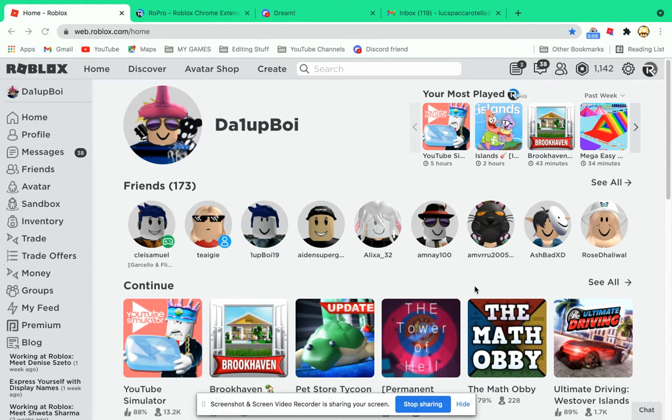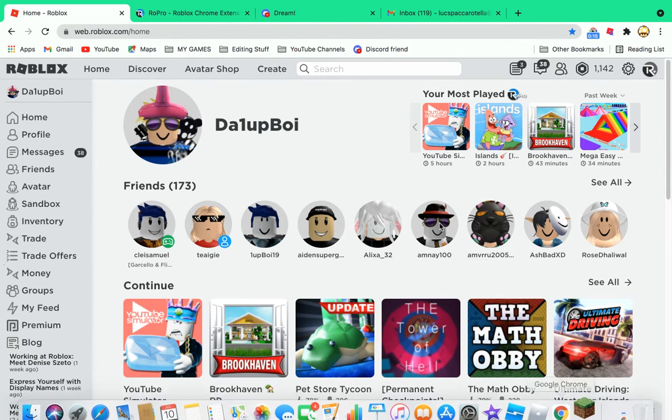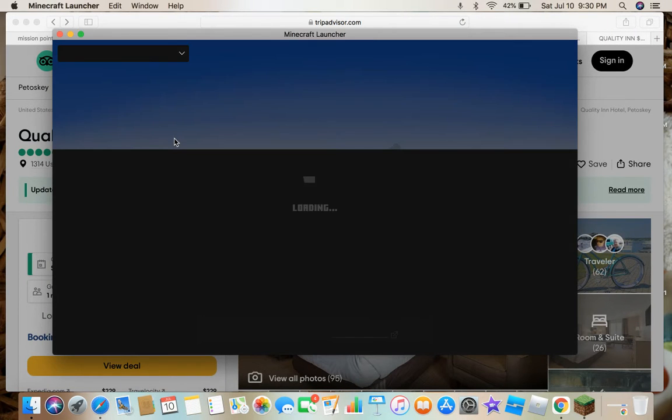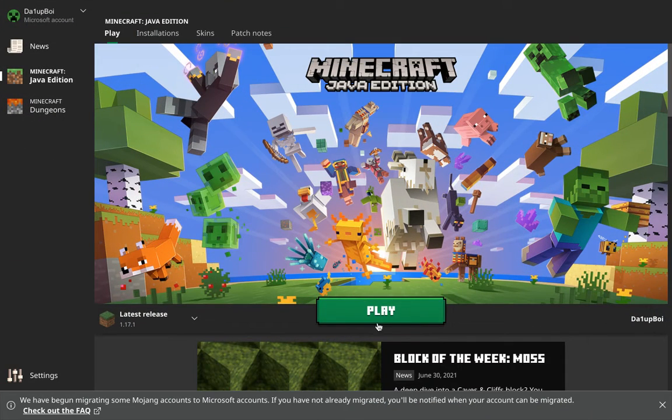Hey, what is going on guys? Today I'm going to be explaining how you can join my Minecraft server. All you gotta do is open up Minecraft — I'm opening up the Minecraft launcher. The sad thing is you can only use Minecraft Java to do this, because I have Minecraft Java and I started up a free Minecraft server.